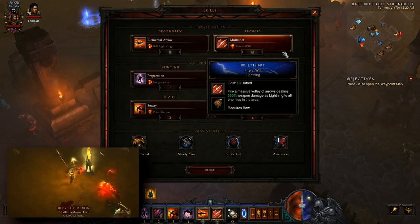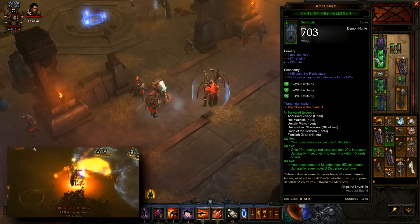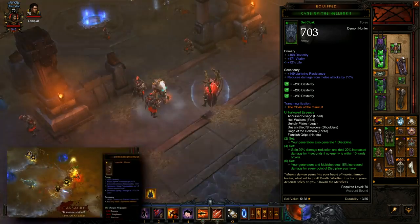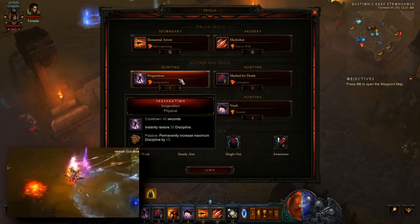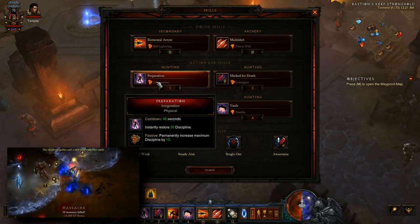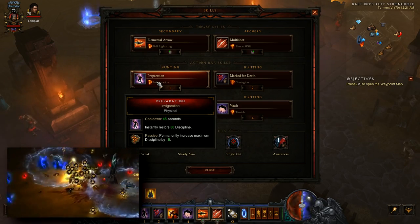Next we're using Multishot with the Lightning rune Fire at Will. This is because the Unhallowed Essence set revolves around buffing your generators — of which Elemental Arrow is now one — and Multishot. Every point of discipline you have will buff those by 15%. For that reason we want to maximize the amount of discipline we have, so we're taking Preparation Invigoration. That increases your Max Discipline by 15, which translates into 225% additional damage.